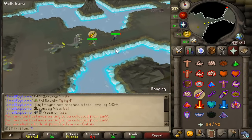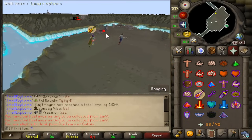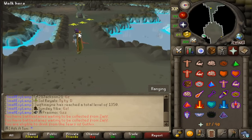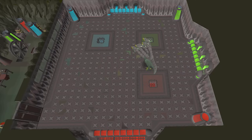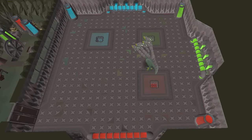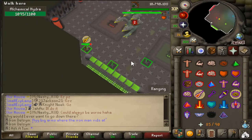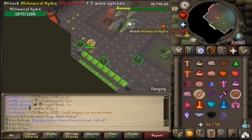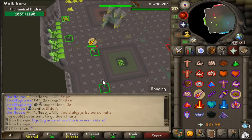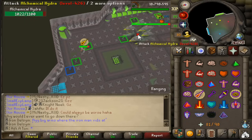Pray mage when entering and change your protection prayer depending on what it attacks with. Now for the basic principles of this boss fight: in the room there are three vents of different colors, and these are utilized by luring Hydra over top of them. Whenever Hydra gets hit by a vent, it will make a roaring sound indicating its defense has been lowered. You'll need to do this for the first three of the four phases to adequately deal damage.